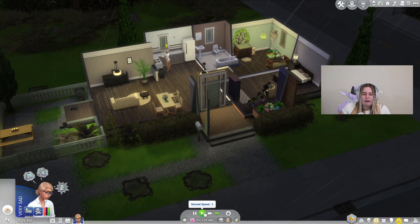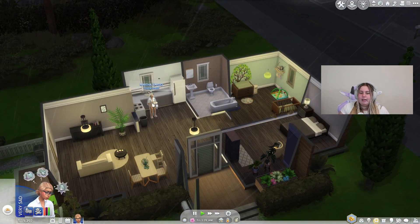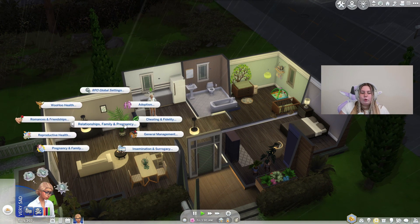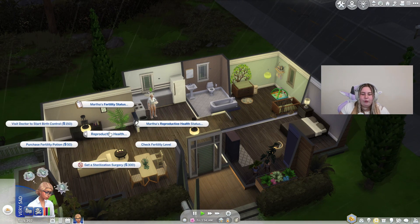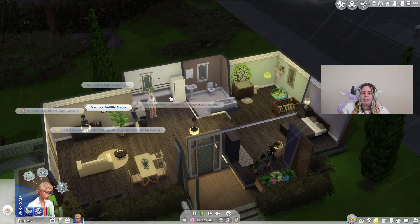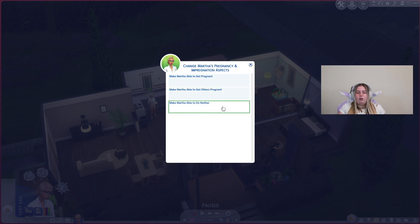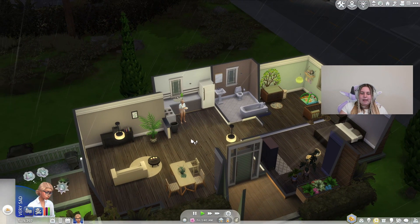One more quick thing to show: you can go back to reproductive health, then under the fertility status, click 'change Martha's pregnancy and impregnation aspects.' You can make her able to get pregnant, able to get others pregnant, or able to do neither. It's a quick, easy shortcut so you don't have to go through CAS — just a couple of clicks.